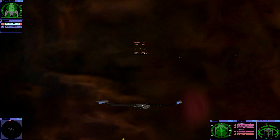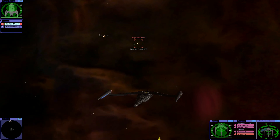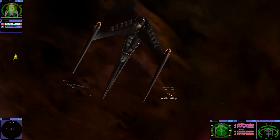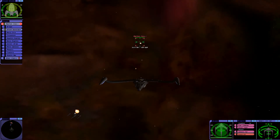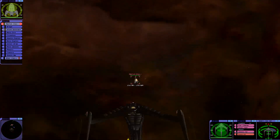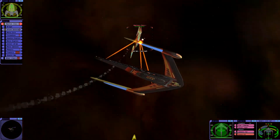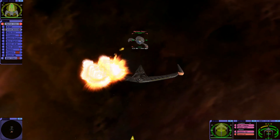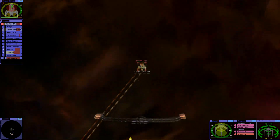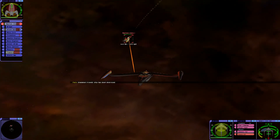Take two, this time with a buddy. So much more effective when they actually team up. Intercept course plotted. Taking it pretty well despite that. The other Altair class is taking a beating, just from the brunt of it. It finally cracked through the dorsal shield on top. This is crazy - and it just killed that off-right arm.